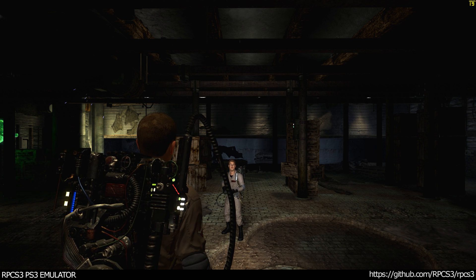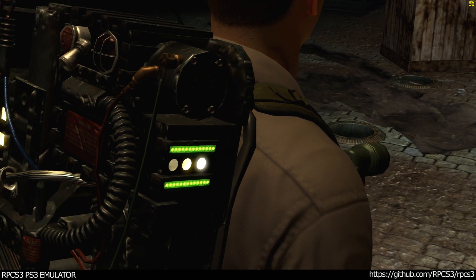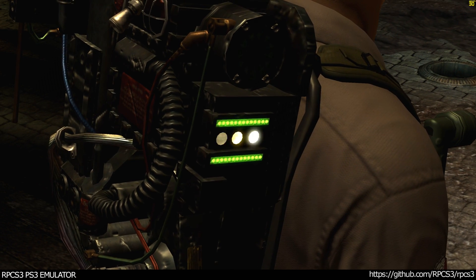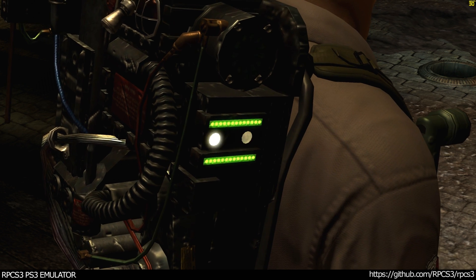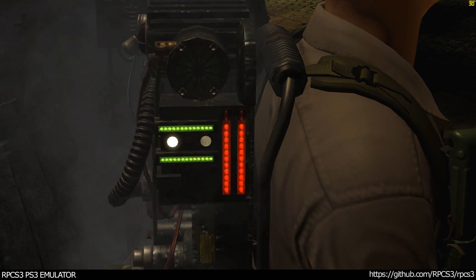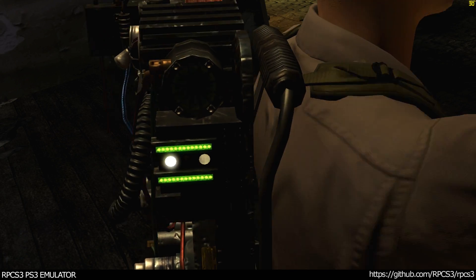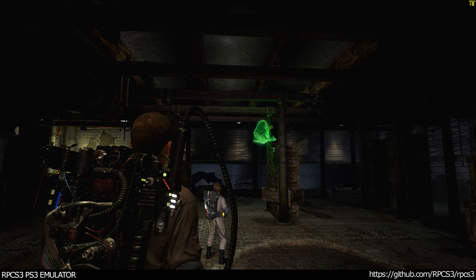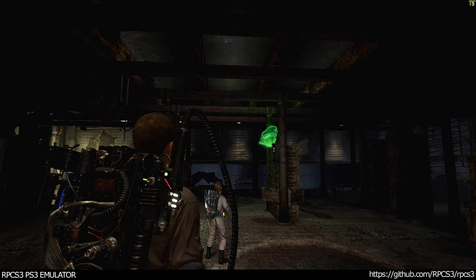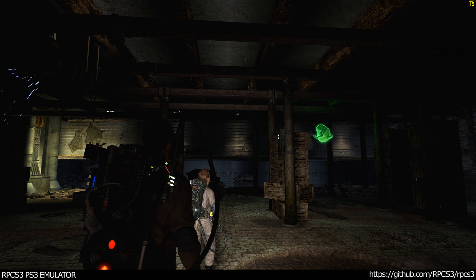Everything you need to know is displayed on the pack itself. Here's where you keep an eye on your current physical condition — the more green on the bar, the more damage you can sustain and still stay on your feet. This bar indicates your pack's heat level; when it gets to the top, vent the pack to keep it from shorting out. Capturing a ghost breaks down into three basic steps: sap him, cap him, and trap him. The first step is blasting a ghost to sap its energy.